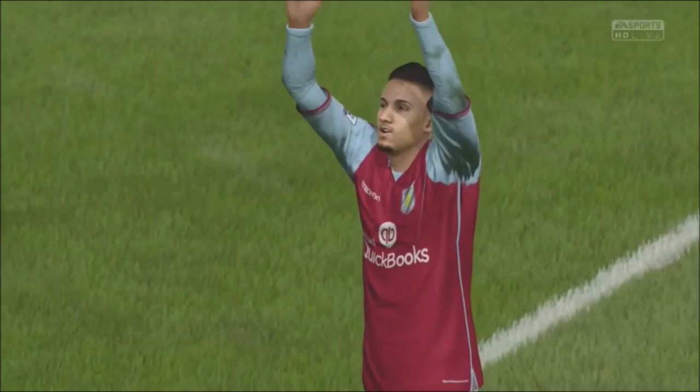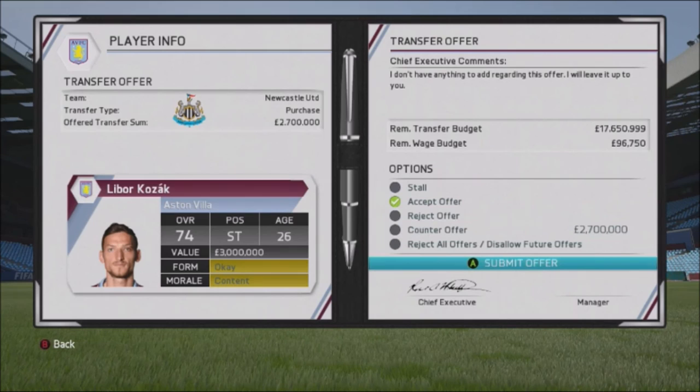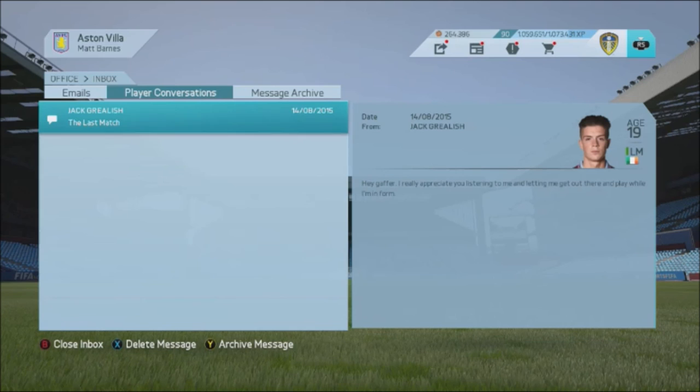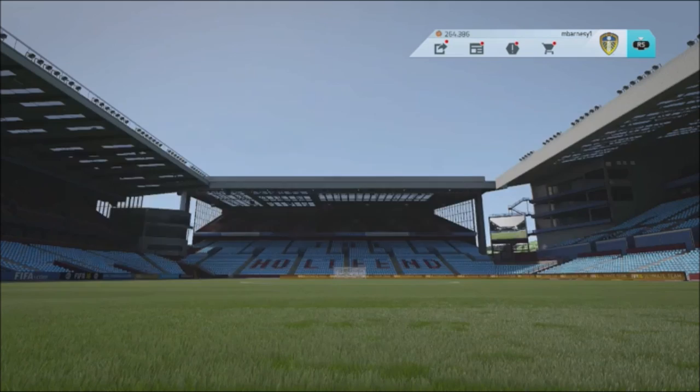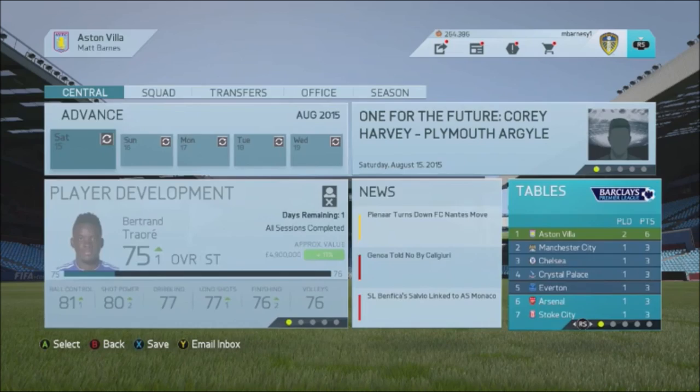Two wins from two! Sinclair has got both goals — one nil, one nil — two clean sheets, six points from six. What a start to the season, unbelievable! Received a transfer offer for Libor Kozak — 2.7 million, he can go to Newcastle. Cole gone, Sender gone — getting rid of dead wood while bringing in three good players. That Adama substitution was tactical genius — came on, first touch, wins the penalty. Grealish has really impressed me so far too. Quick look at the table — we are top of the Premier League!